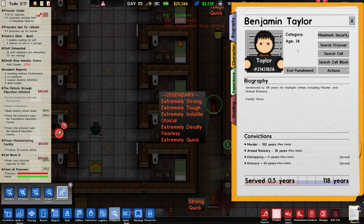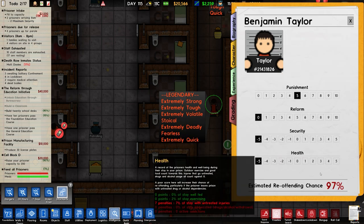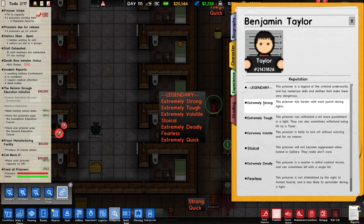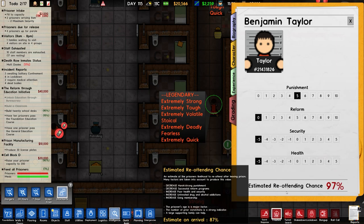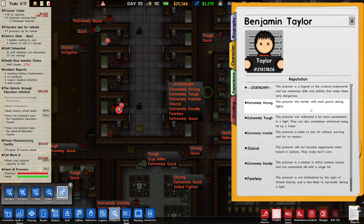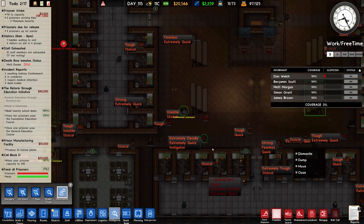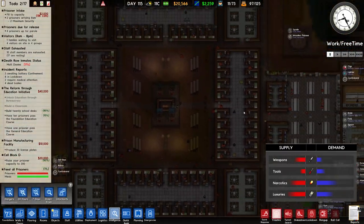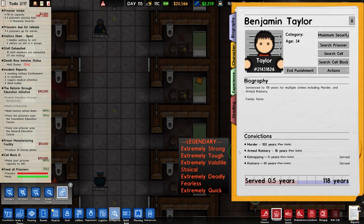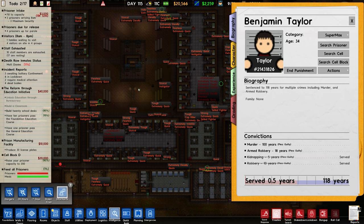Benjamin Taylor, 34, prisoner number 21431826. What a chance of no reoffending — 97% chance of reoffending, so I don't think they're going to be paroled. Legendary prisoner — extremely strong, tough, volatile, storical, deadly, and fearless. And extremely quick too. So we'll deactivate our informant there. And naturally we will go ahead and change that prisoner over to a supermax grading. Just having a quick look to see if we've got any traits that we should be concerned about — like ex-law enforcement stuff. A couple of cop killers but nothing else of note.